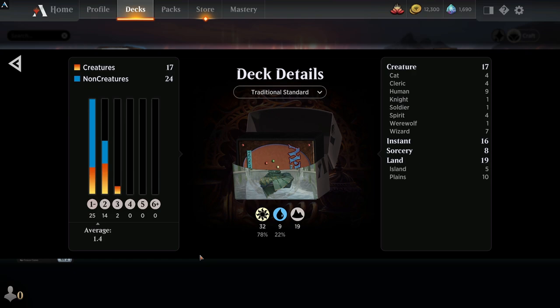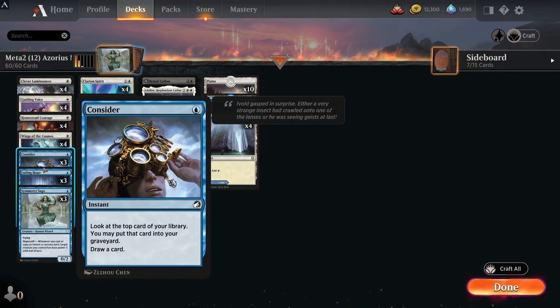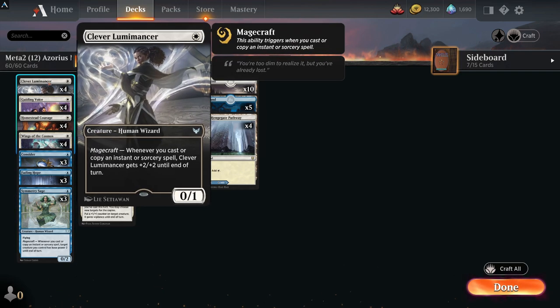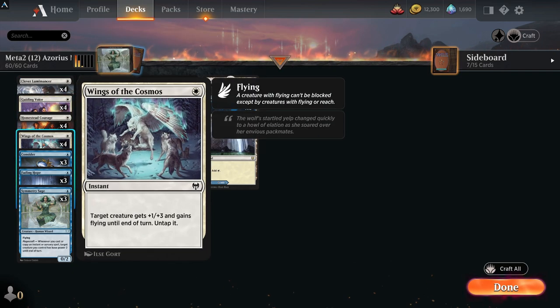The deck's average CMC is 1.4, which is very, very low. It runs 17 creatures, 16 instants, and 8 sorcery spells with just 19 lands. You've got Consider for nice instant spells and Fading Hope to bounce something to clear the field, which is what you want since the deck doesn't have trample — you have flying for evasion.